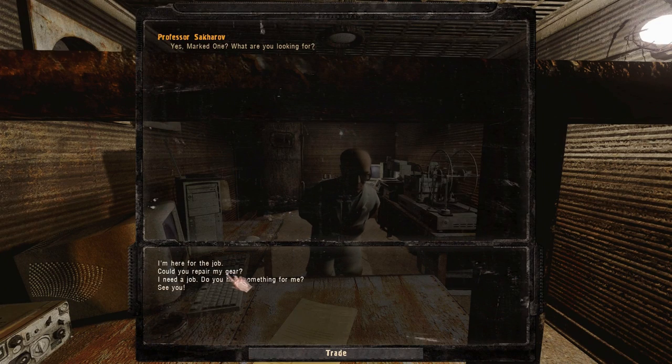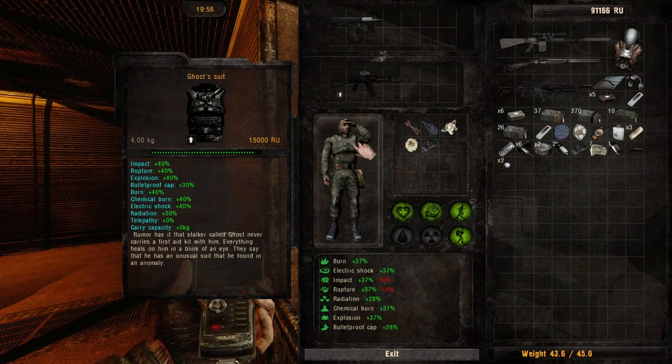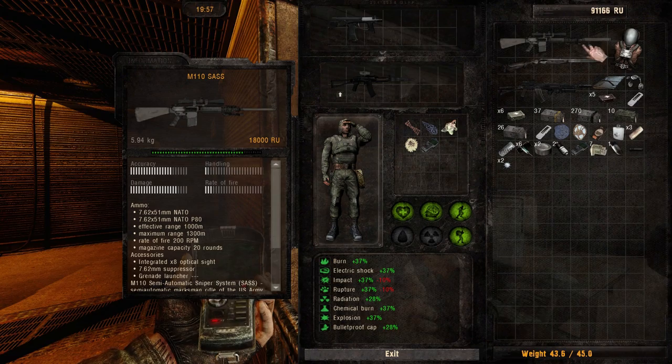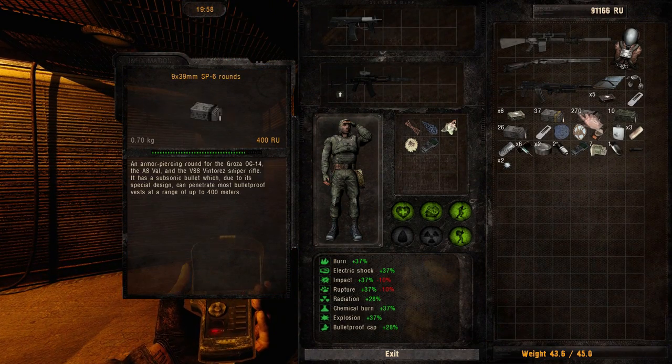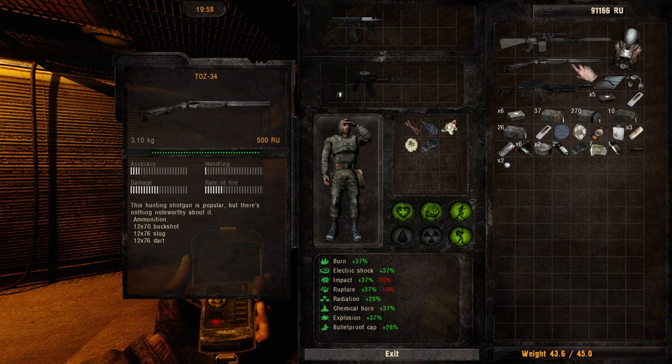So we're supposed to purge a layer of snorks here. I can also repair stuff. I have a ton of resources for this. I still have that sniper rifle, by the way - that has not changed. So we are going to... I also still have the family rifle, actually. Which is garbage.